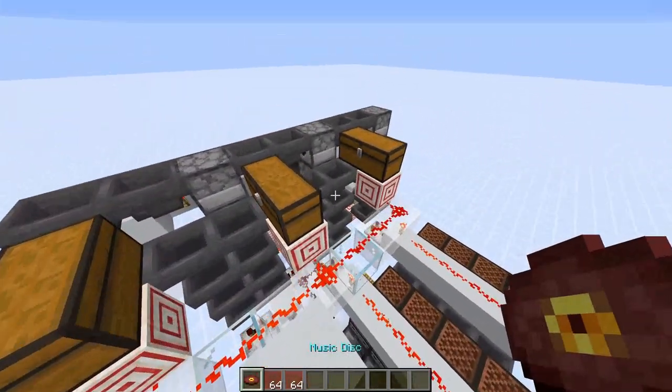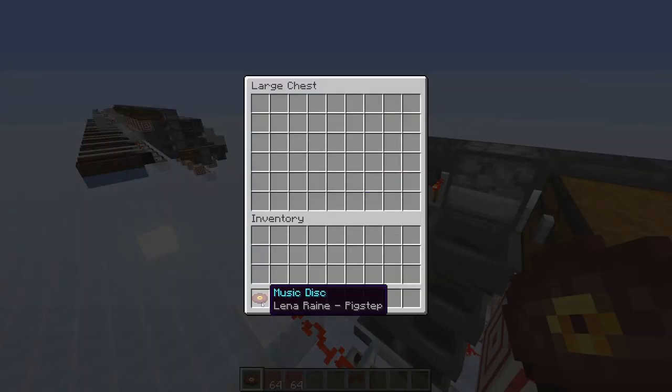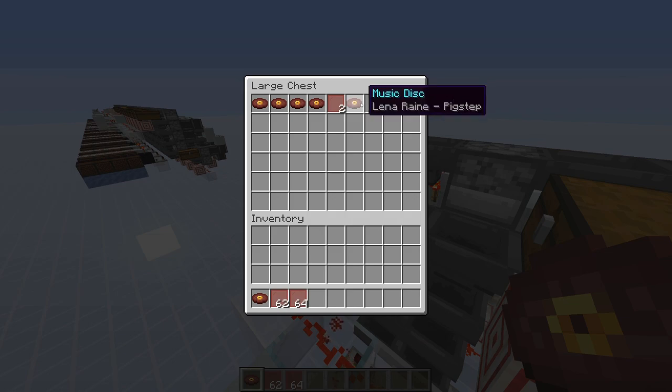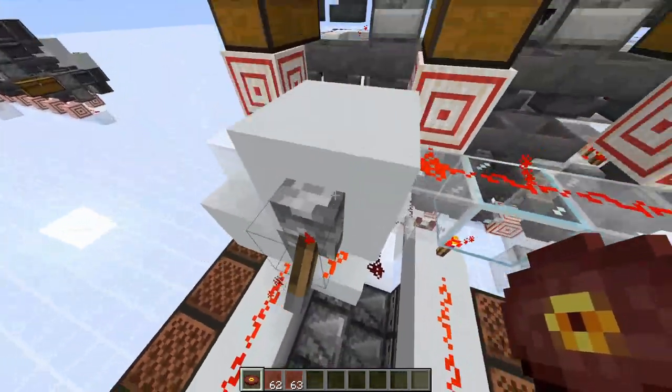Now I'll show you how to program this. Put non-stackable items in as notes — the more items you put, the longer the note length will be. For example, four items gives four game ticks of note length. For rests, use a couple of stackable items. For another note, use one item of a non-stackable type. For another rest, use just one of a different item type or a renamed version of the same item. You can then put another two items for another note.